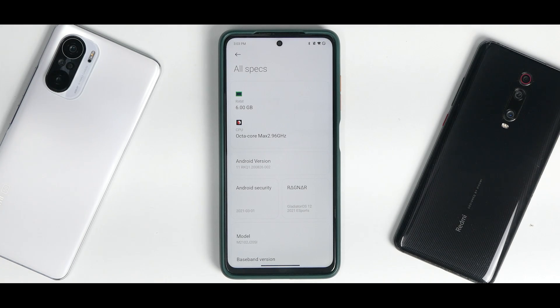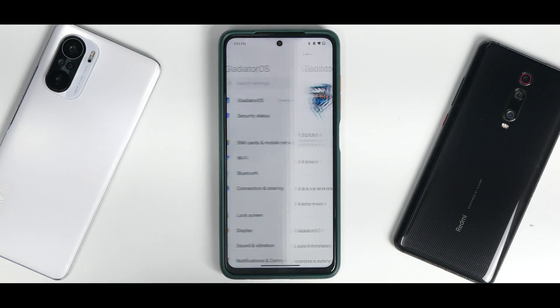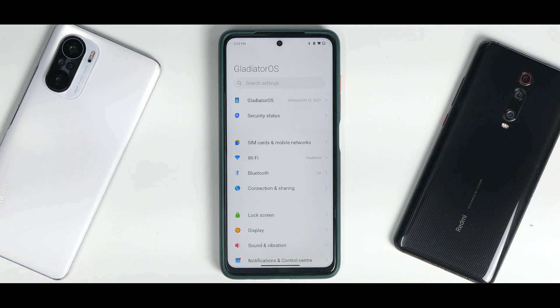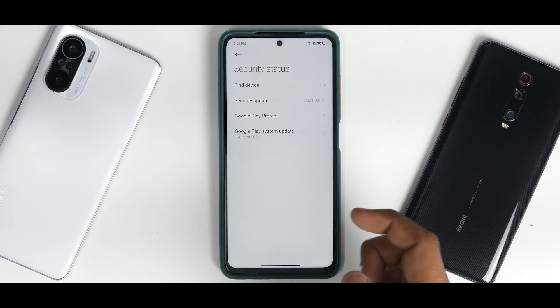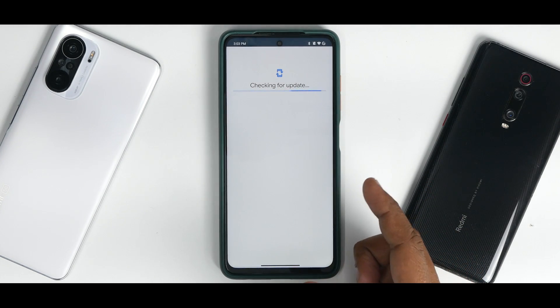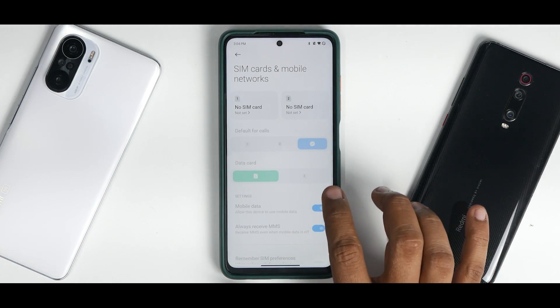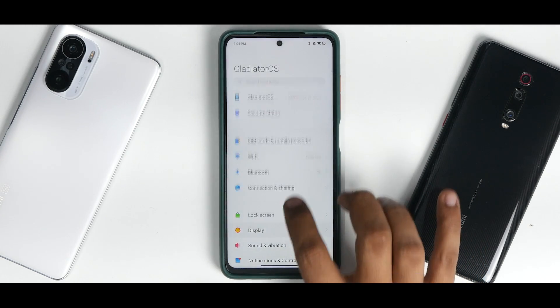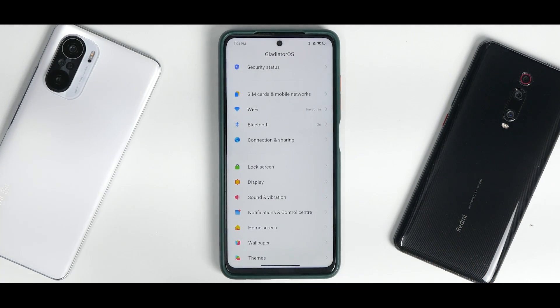The CAT game is enabled and the security update is March 1st, 2021 — older because this is based on the 12.0.4 firmware. The Gladiator OS team has released newer versions based on safe MIUI 12 ROMs, so you can try those as well. In Security Status you can see the security update date, Google Play Protect is present, and the device shows as up to date. SIM cards, mobile networks, Wi-Fi, Bluetooth, and connection sharing don't have a lot of extra customization, but under Lock Screen you have all the usual MIUI 12 features.